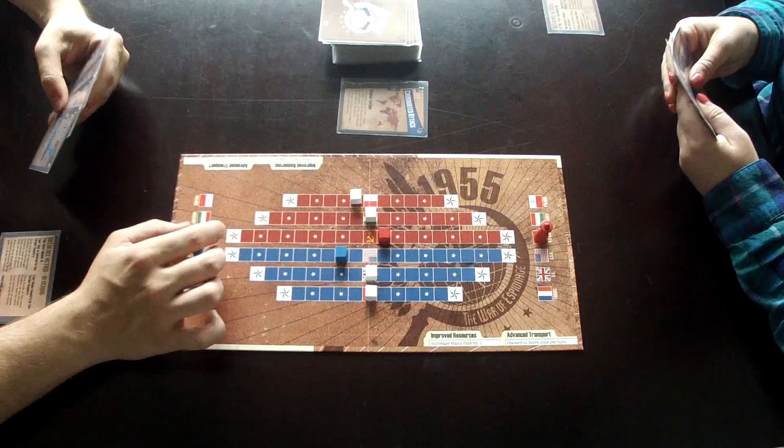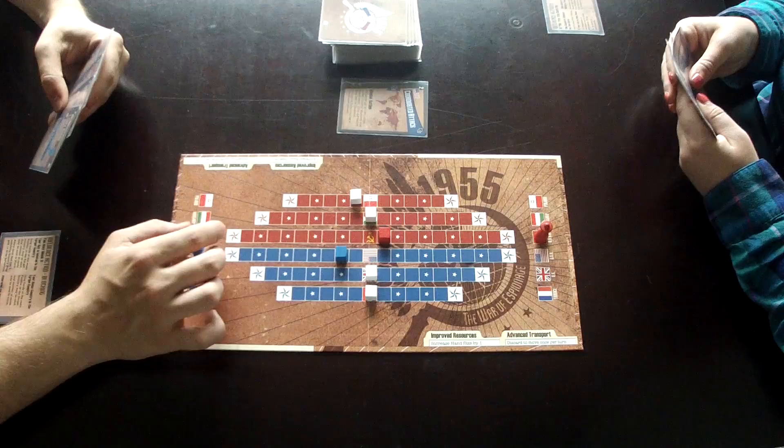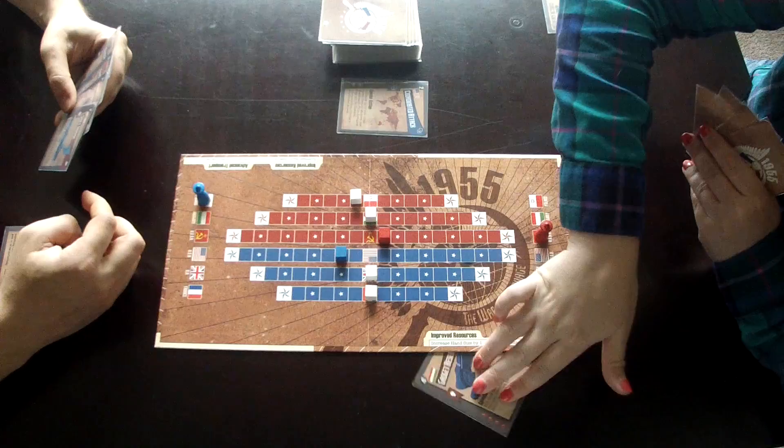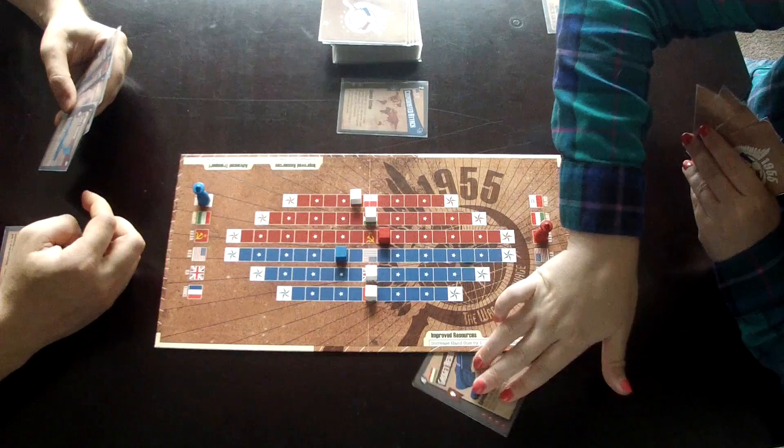So, how do you play? Each player is going to start by choosing a home country from the six available countries on the board. Some countries have a shorter and longer track, meaning they're easier or harder to secure — moving the cube to the very end. The object of the game is to secure three countries to your side of the board, or win by securing your opponent's home country, represented by a cube of their color.